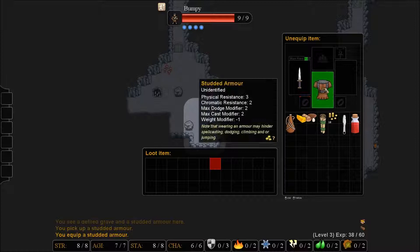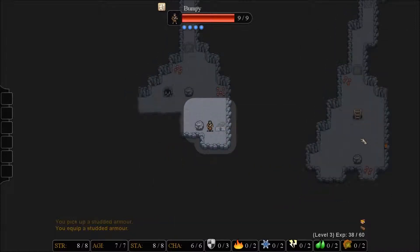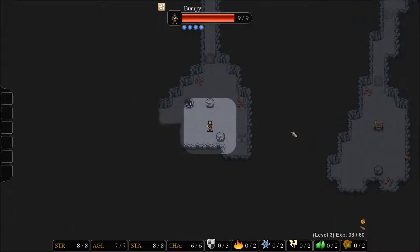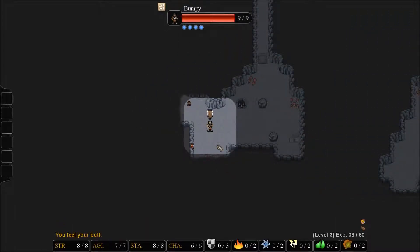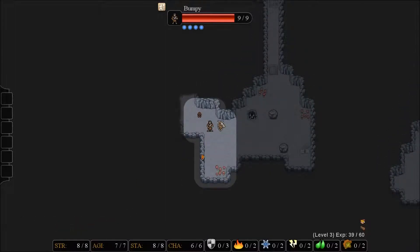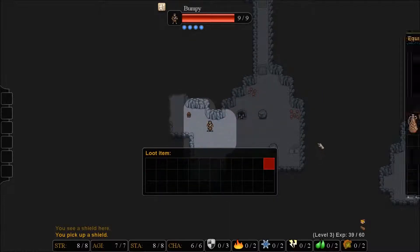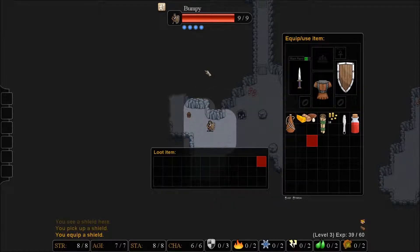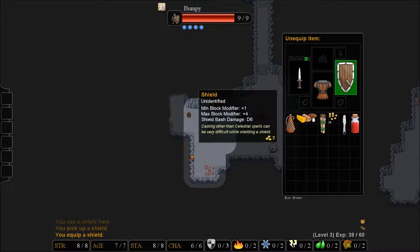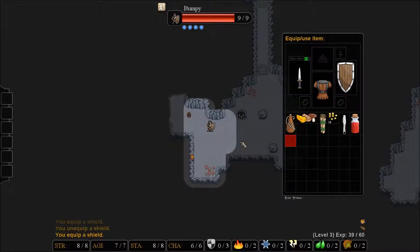There is a possibility that the armor is cursed. We always hope that it's not. Eventually later you can get an ability called sixth sense. When you go to pick up an item or equip it that's cursed, it does an evil laugh, and generally it's not a good thing. Sometimes you can tell if something's changed, and it doesn't appear that it has.